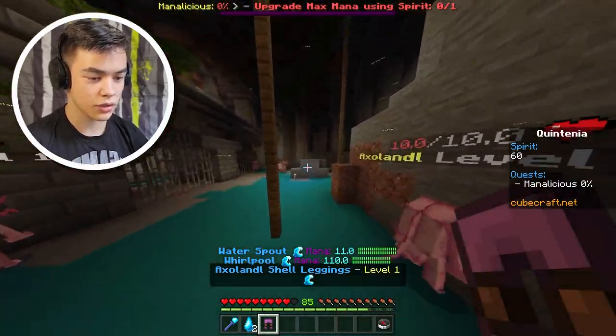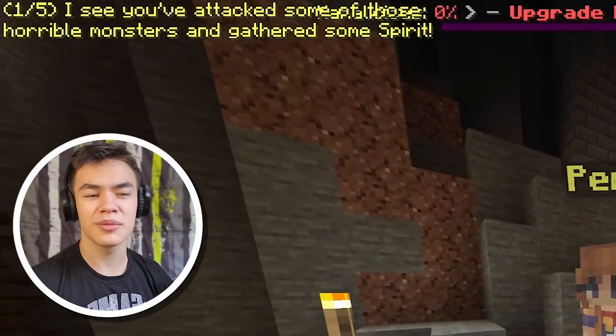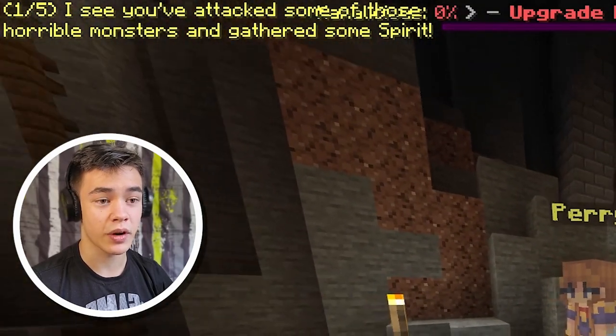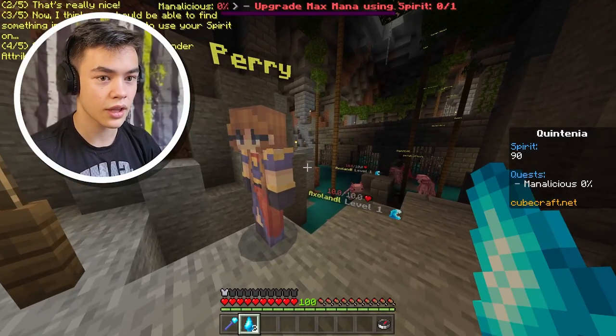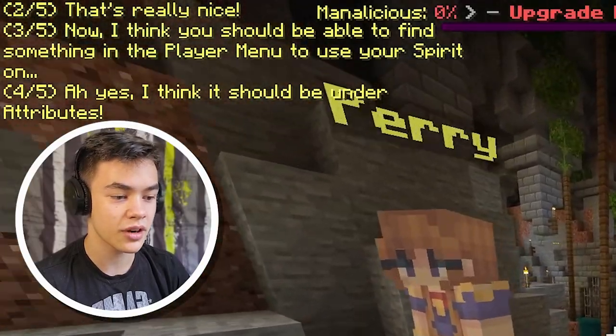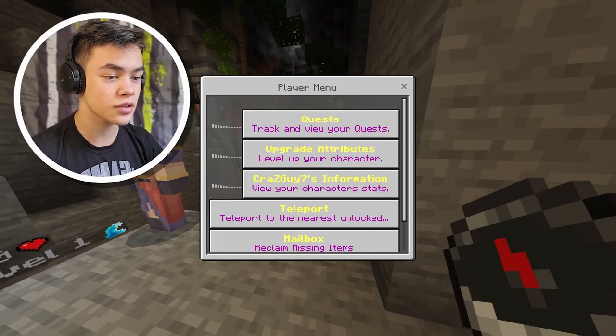Ooh, what is this? This is axolotl shell leggings. I'll put those on. I'm gonna go talk to Perry again. I see you've attacked some of those horrible monsters and gathered some spirit. That's really cool. Now I think you should be able to find something in the player menu to use your spirit on. So it's like a level up thing. Yes, it should be under the attributes — use your spirit to upgrade your max mana. That's what it's used for.